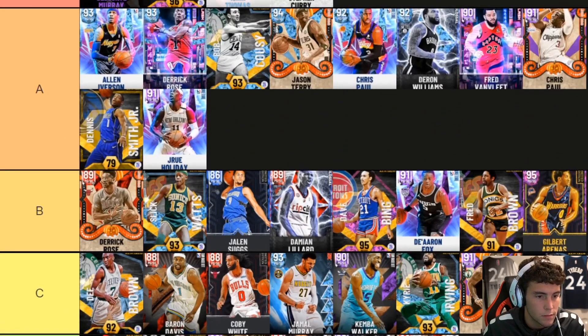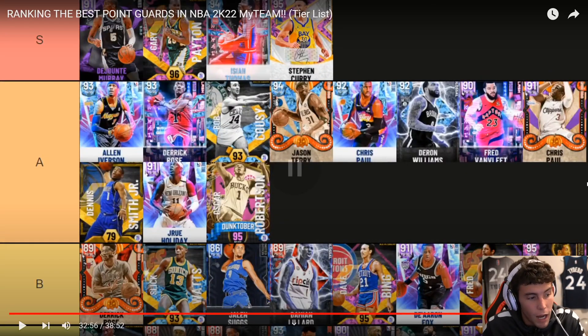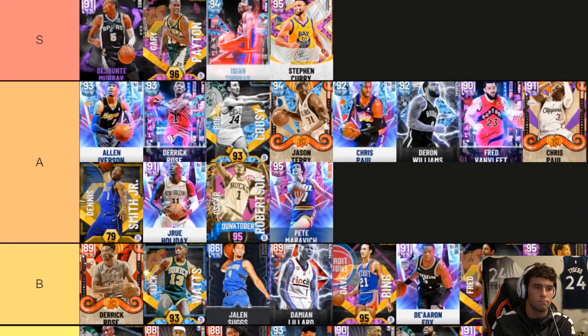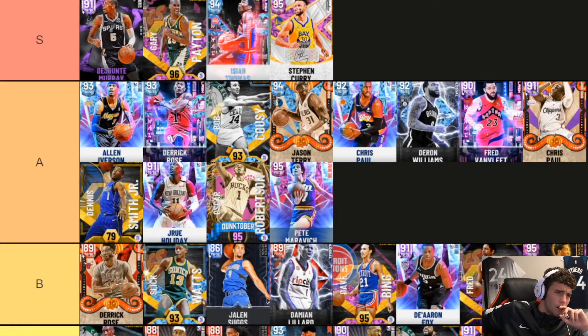Ron Harper and Dampier — Dampier going C tier as well. C is probably right. Stats-wise when he came out he was like a slightly worse CP3, but he sucks. Oscar Robertson going A — okay, that's where I'd have him. But don't disrespect Dinwiddie. You have to use Oscar Robertson right — posting up at a slow, methodical pace, otherwise you're not getting the best of him. Pistol Pete going A tier — oh come on DBG. He is six-foot-five. Pistol Pete can mismatch people and for that reason he should be S tier.